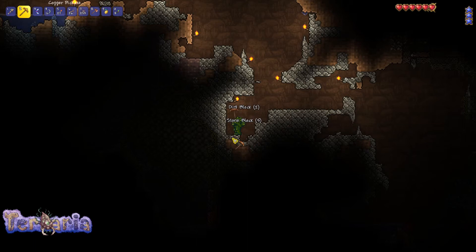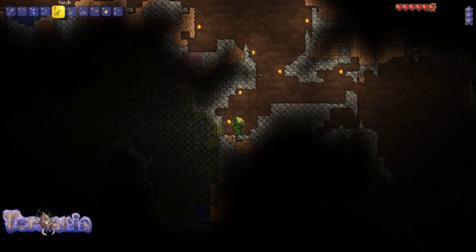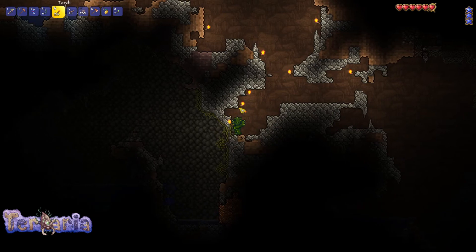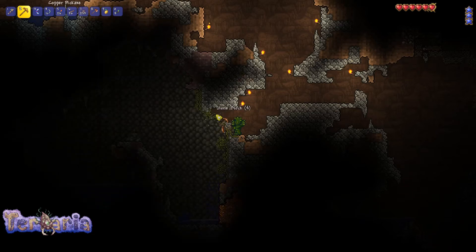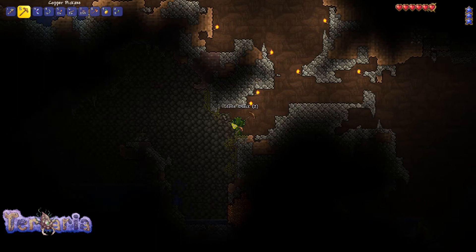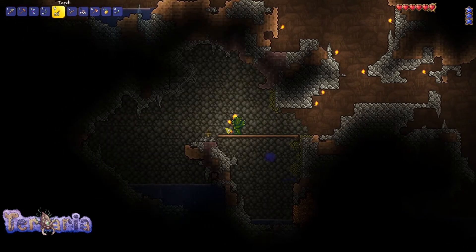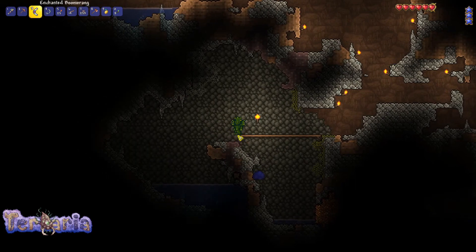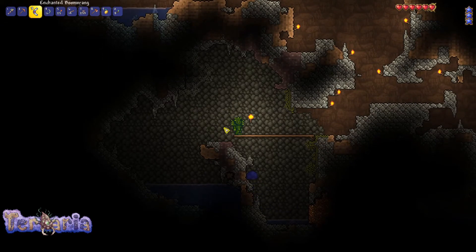I see a cave here — hold on, what is this? Uh oh. I see some copper. This is like a spider's dungeon. Is this a dungeon? I think this is a dungeon. Mossy stone blocks — this is really interesting. Let's put a platform up. Looks like a sword I just knocked out. So this isn't a dungeon. I think those are cobwebs. This is slime though.